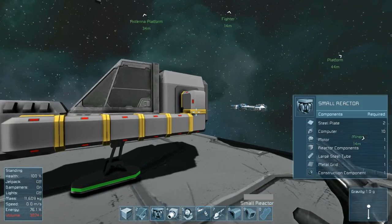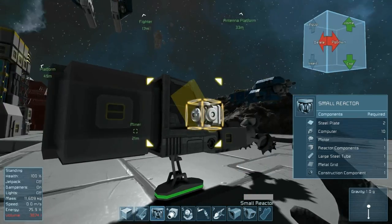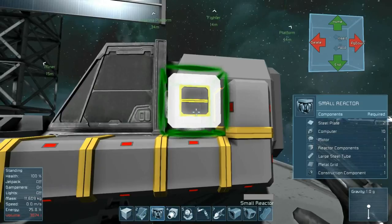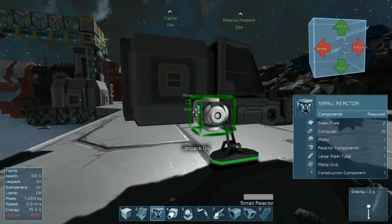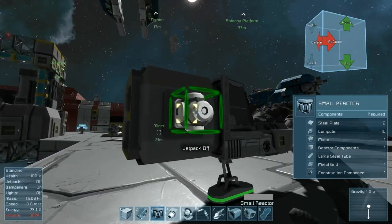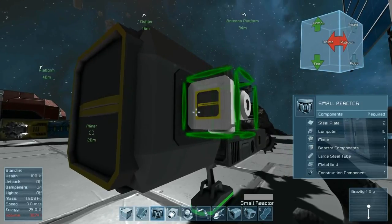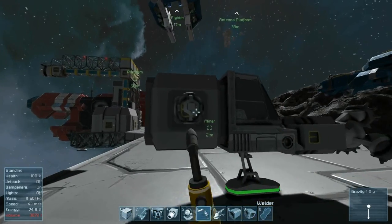So we're going to build a small reactor here. On the previous ship I just built it on the side with the port sticking out for easy access, but that was a simple ship. On this ship, which has its own cargo bay, I'm going to build the reactor over here on this side, arranging it so that the cargo door on the reactor is mating with the door on the medium cargo bay.